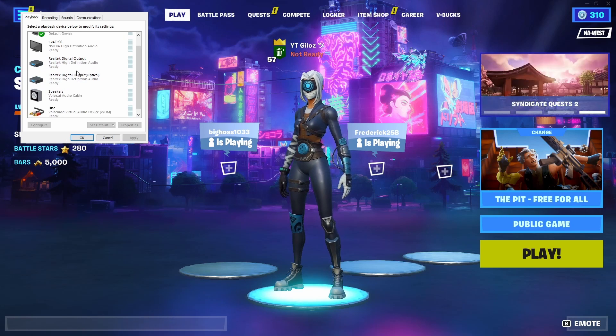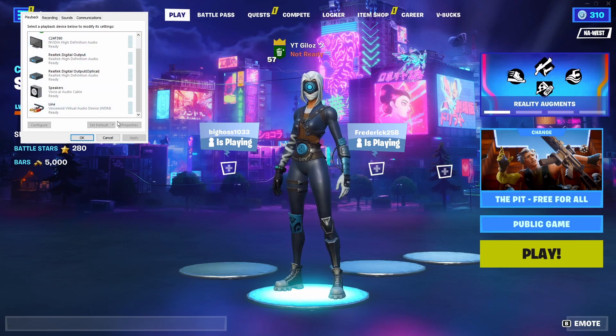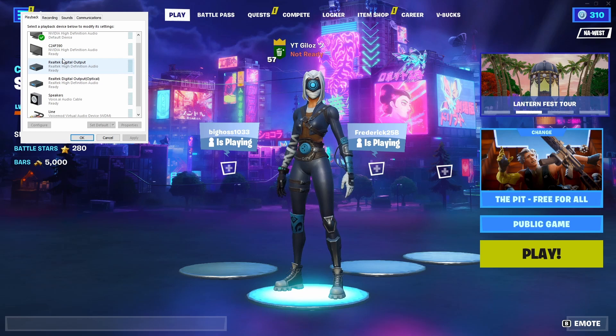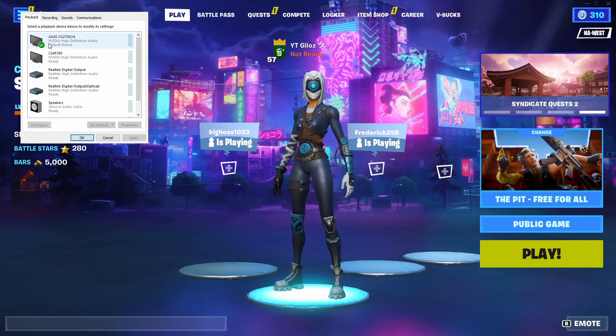Once you're on Playback, if you're connected to your mic, you're going to have to change it to your headset. If you find your headset here, left-click on it and set it as default. But if you do not see your headset, it's because your headset is connected to one of your monitors. For example, my headset is connected to the ASUS monitor, not the other one.